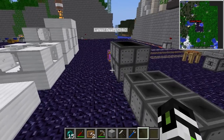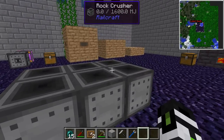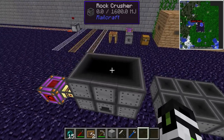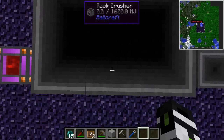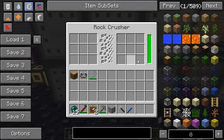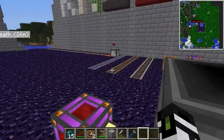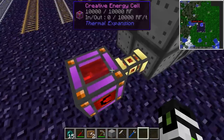Next we have the rock crusher — that thing I mentioned earlier. The rock crusher is a two-by-three structure, just like this. When you finish, it'll have this very foreboding black square on top. When you right-click it, it has a GUI. On the inside it can crush up to nine things at a time, and it does take power, but it's not going to idle-drain like the rolling machine does.